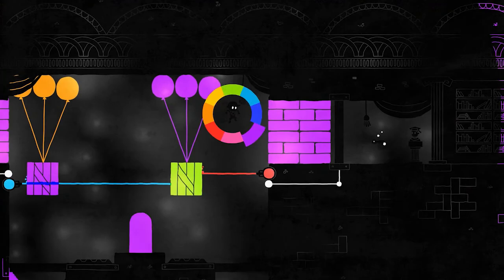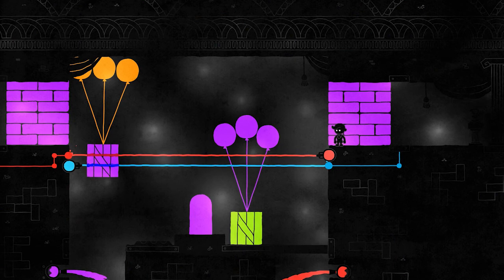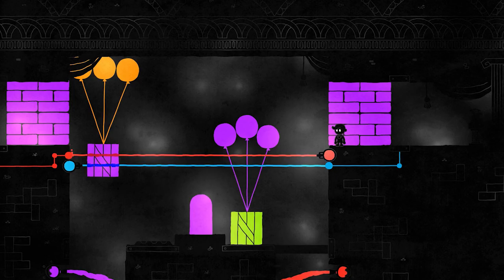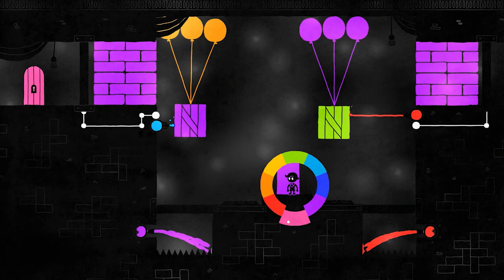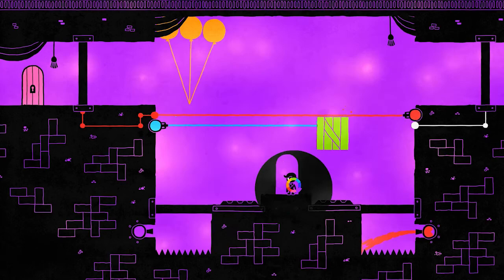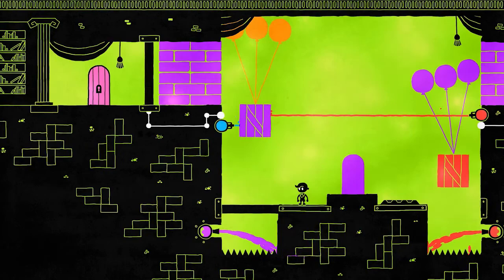Now we just need to get to the other side. What color is that block? That's purple — we need to activate purple. But the red laser would still hit us. So let's jump and change to red. Good, that worked. So far, so good. Let's reevaluate. Now we need to make the purple box red. I think if we make this one red, that will block off the laser.